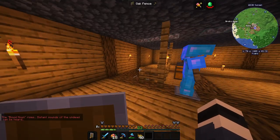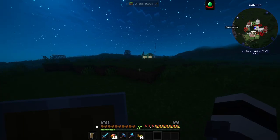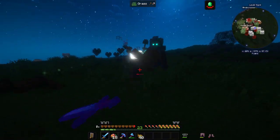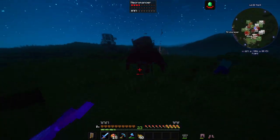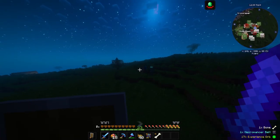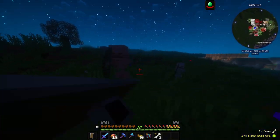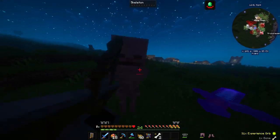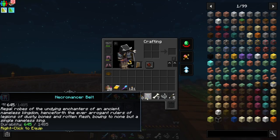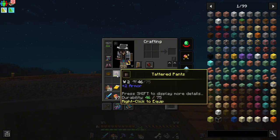Also, the blood moon rises — this is just getting better and better today. Now there's a mob I haven't seen yet I think — it's a necromancer! It doesn't look that strong. Yeah, that was a weak fight, I was expecting more of a boss mob, but we got the necromancer's belt.